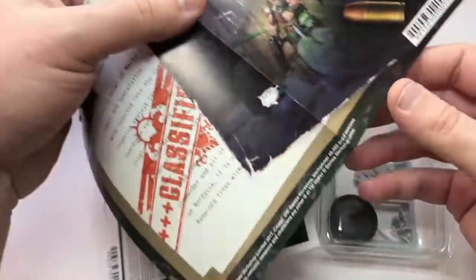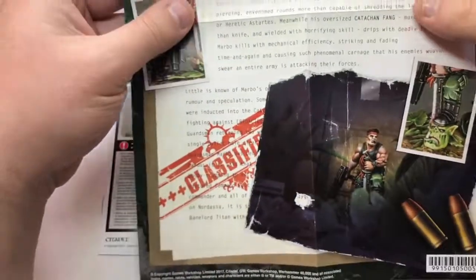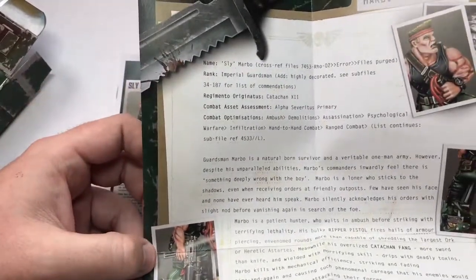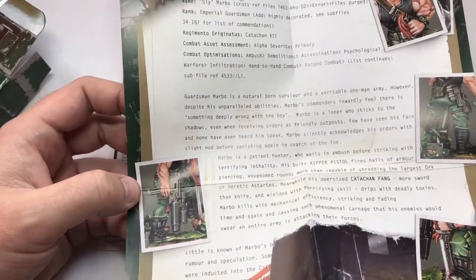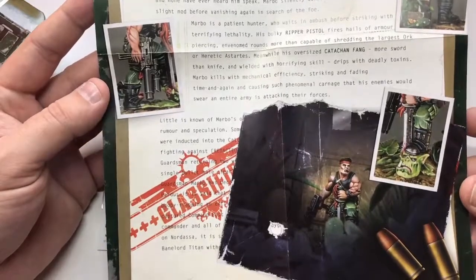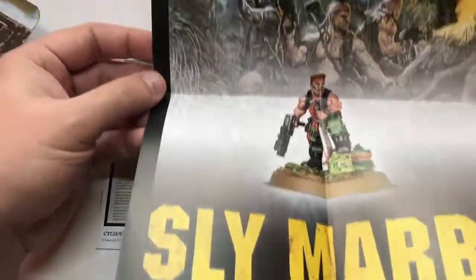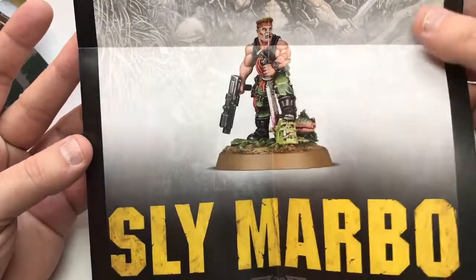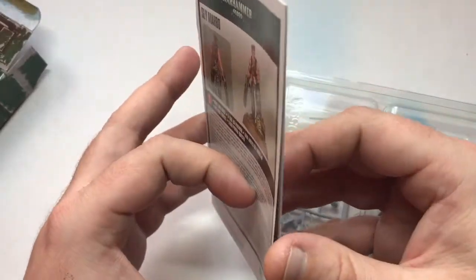That looks quite good. It's explaining some background to him, with some nice close-up pictures there that should help when it comes to painting. Nice touch — and there's a poster for the wall if you want. And assembly instructions as well.